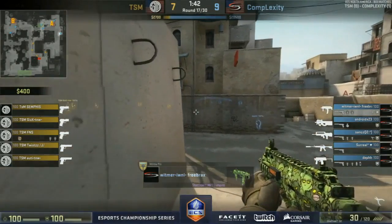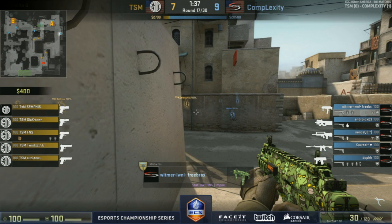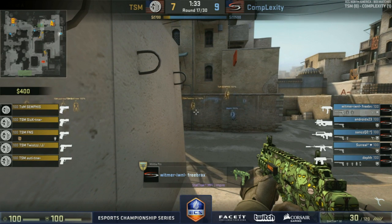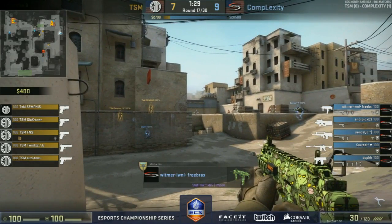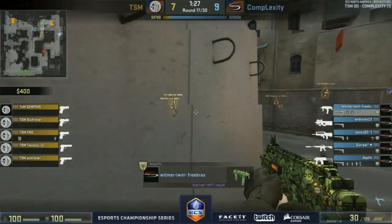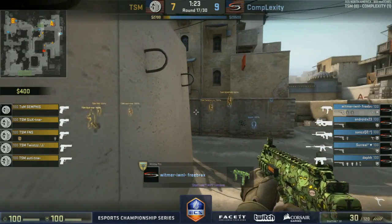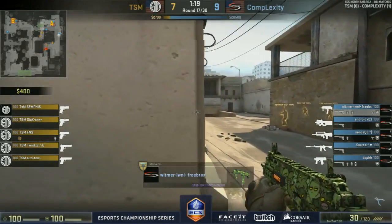Surely going to be the victors here. Nine-seven up — no force buy from TSM, they'll be buying up with the AK. Just P250s and a deagle to try and help get the bomb down. Going to be Whitmer here toward the car, trying to listen for footsteps and cause a crossfire — probably should be the other way around in terms of setup. If they come toward short, I'd rather have the MP7 on the side.